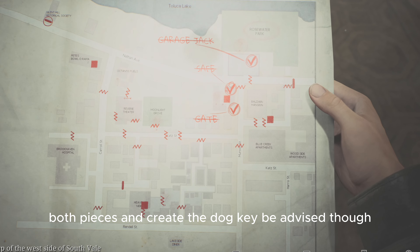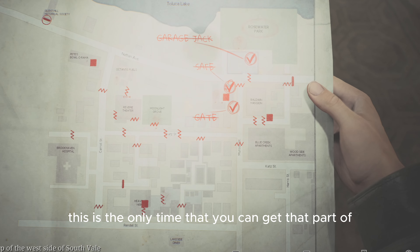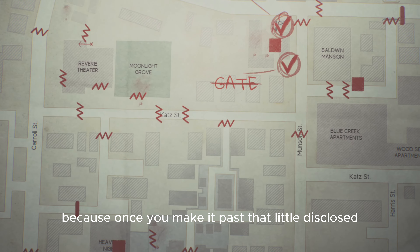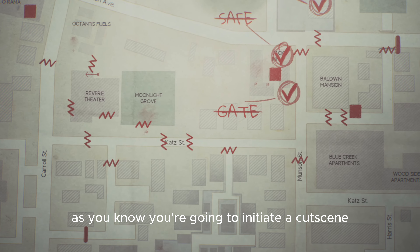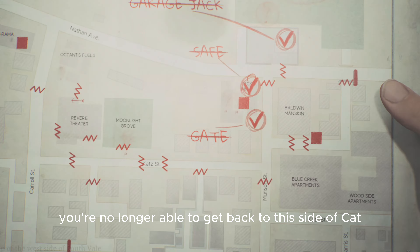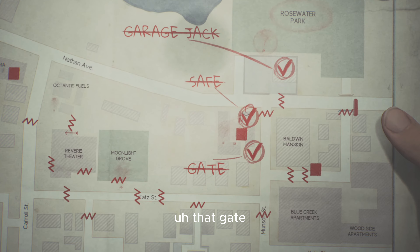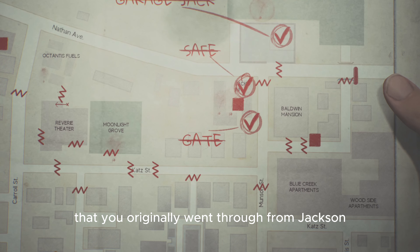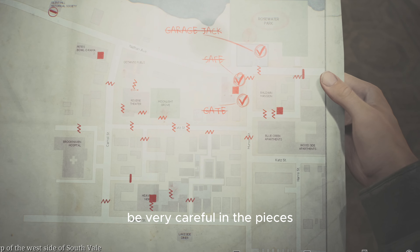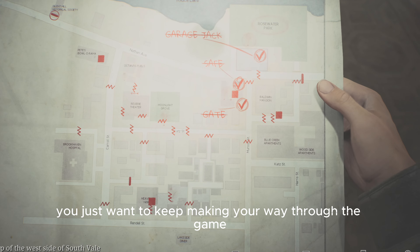At that point you can combine both pieces and create the dog key. Be advised though — this is the only time you can get that part of the key as well. Once you make it past this closed-off alleyway entrance, James and Maria cut through that alley and you're no longer able to get back to this side of Cat Street. Even once you're in the other world part, that gate you originally went through from Jack's Inn is now locked and closed. So be very careful when getting the pieces, because those are the only times you can get them.